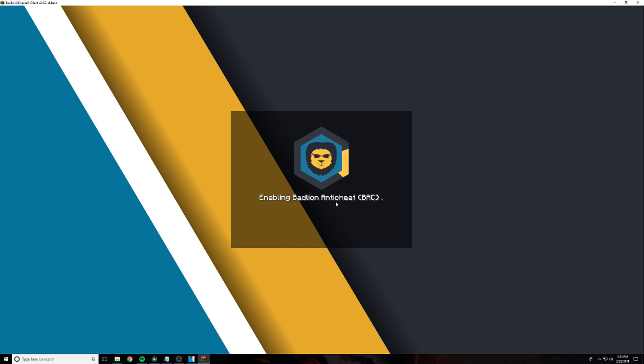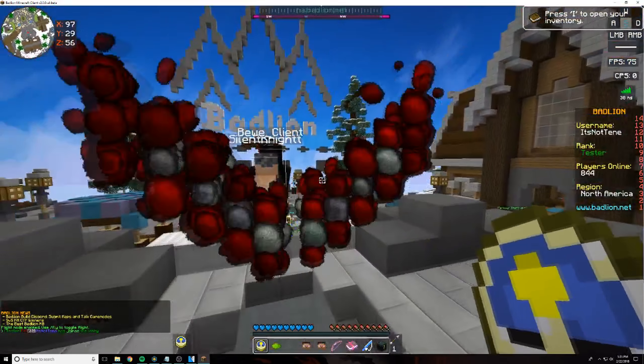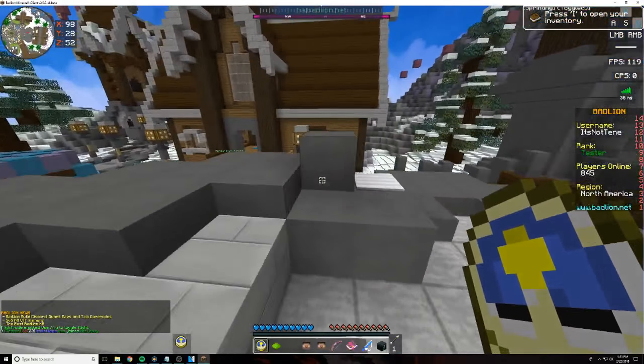I'm playing 1.7, so I can't really access Hypixel, but we are going to log into BadLine so I can showcase this client. As you can see, it says 'enabling BadLine Anti-Cheat BAC.' Usually this doesn't take very long. And as I log in, all of the mods are enabled. So this is going to be pretty interesting.